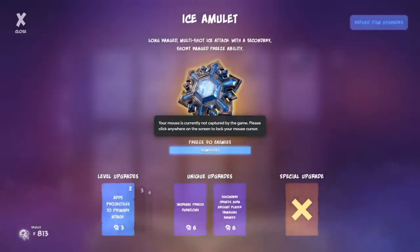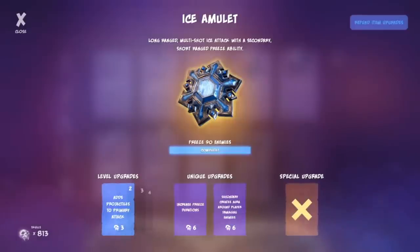The Ice Amulet is a long range multi-shot ice attack with a secondary freeze — also a weapon that used to be a trinket in Unchained. Both the left and right mouse buttons cost mana. Compared to the other mana-costing weapons, I think the Ice Amulet's left mouse button is probably the most useful of the three. It does ice damage, and there aren't currently a lot of ice-resistant enemies — fire enemies take bonus damage, and there are lots of fire enemies on fire maps. With the brittle effect, if you hit them twice they take more ice damage.